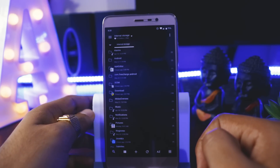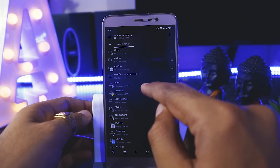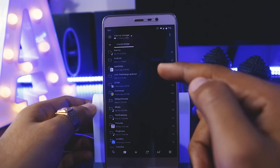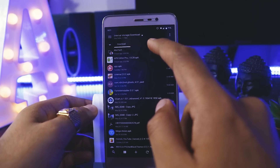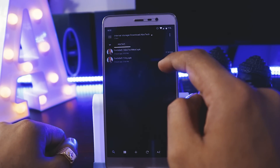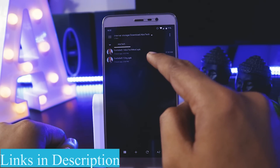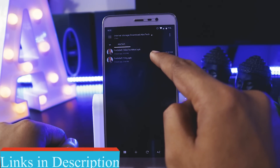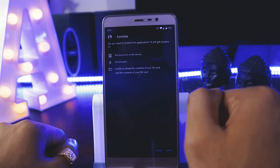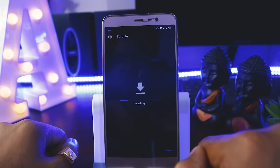Here is my file manager and I have already downloaded the actual Fortnite Season 9. You can see two APKs here — the first one is Fortnite 9.1 modified by me, and the second one is the original one. Let's first install the original one and see if we can play it on our device.